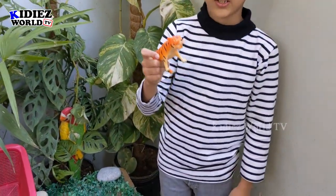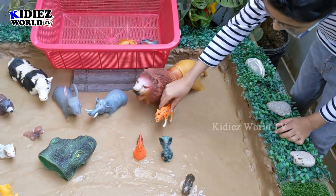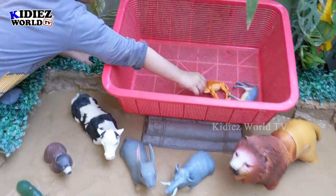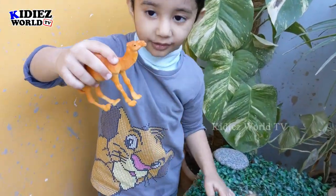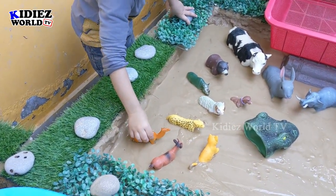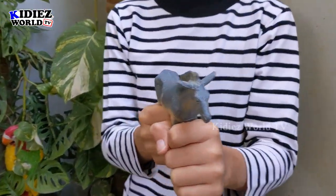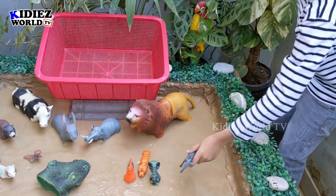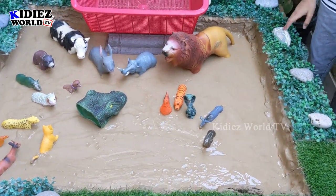And which animal do you like now? Tiger! Wow, you can place anywhere you like. Very good. And now we have two more animals — camel! This one is a camel with one hump. You can place anywhere you like. So Rayaan, what do you have in your hand now? Donkey! That's a donkey. You can place anywhere you like.